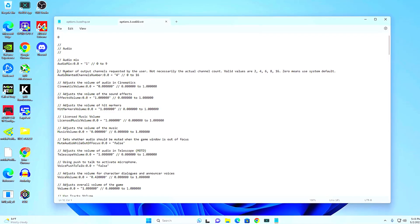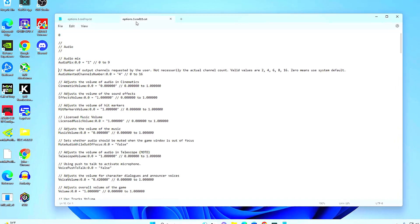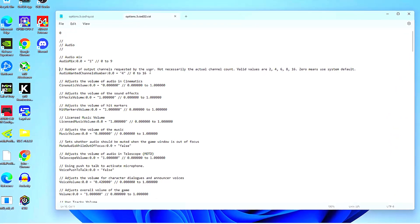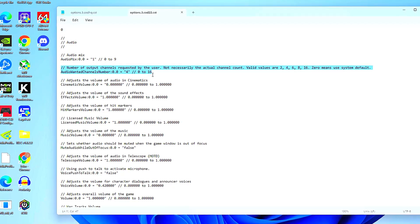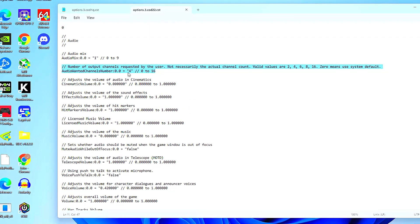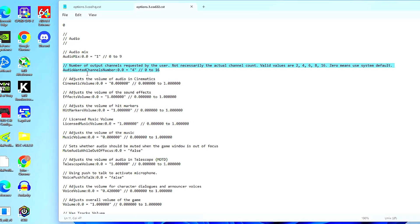Today I'm going to show you another audio setting that got put in with the Season 3 update. It's hidden inside of the game files — not a lot of people know about it — and it's labeled 'number of output channels requested by the user.' I've done a ton of testing on this setting and to me it seems like it can make the footsteps either stand out more against the background sounds or blend in more depending on what you have it set to. Obviously you want them to stand out more, and I'm going to show you how I did just that.